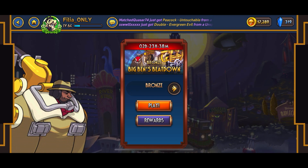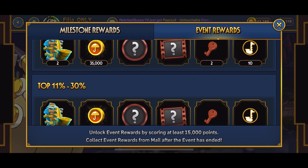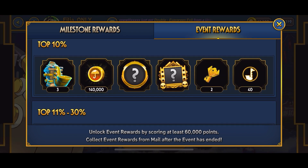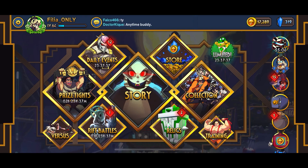Another way to get keys is actually playing Prize Fights. I'm not 100% sure how much they give you, but for gold Prize Fights it looks like you get one key. But remember - if you're playing both Rift and Prize Fights, you might end up getting four or even five gold keys combined. If you can reach top 10, which I believe is around 10 million points, and also hit gold one in Rift, you literally get four gold keys right there.